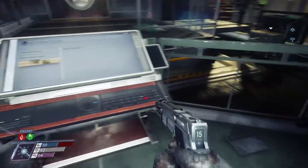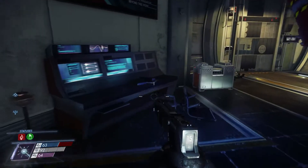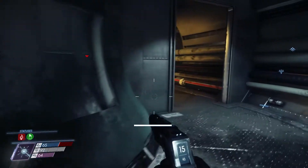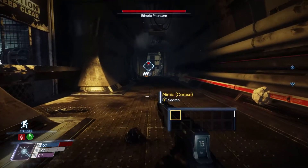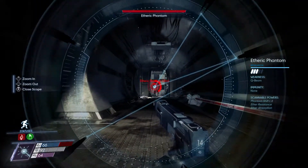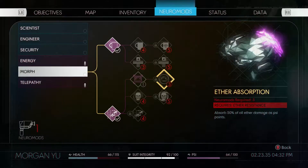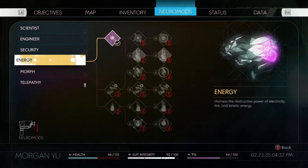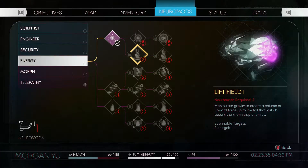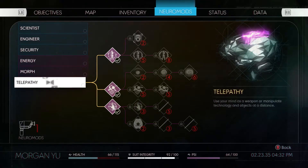That's the funny thing about getting these turrets up and running - it lasted like two seconds but at best it totally just distracted him. Ether absorption - so when they attack us we're gonna absorb things. What is this also? Lift field - we got that from the invisible thing, the poltergeist. We can throw things up in the air, that's pretty cool. And telepathy - we can do longer remote manipulation but we need to scan something else apparently first.